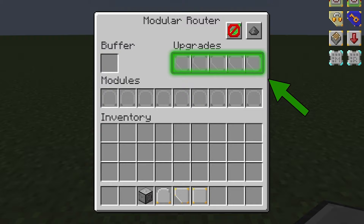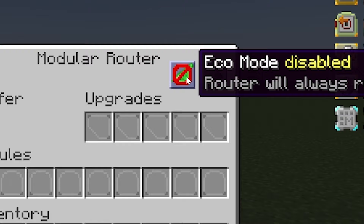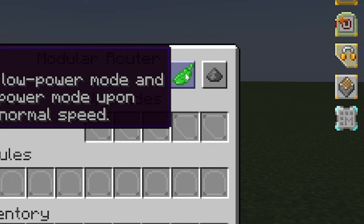In the far upper right, we have two little settings buttons. This button on the left is eco mode. When you see the red circle with the line, it's disabled; when you click it, it'll become enabled. In essence, eco mode means that if the router is inactive, it'll go to sleep, just to save your server's resources and prevent lag.